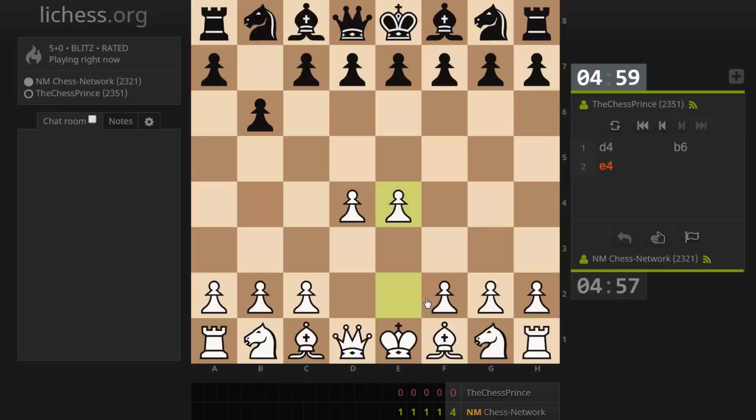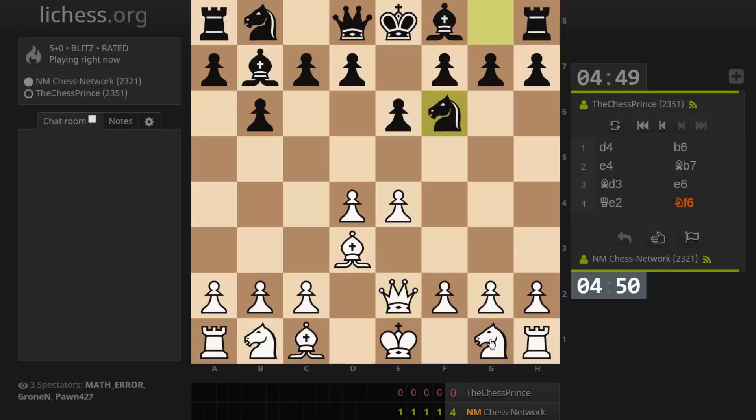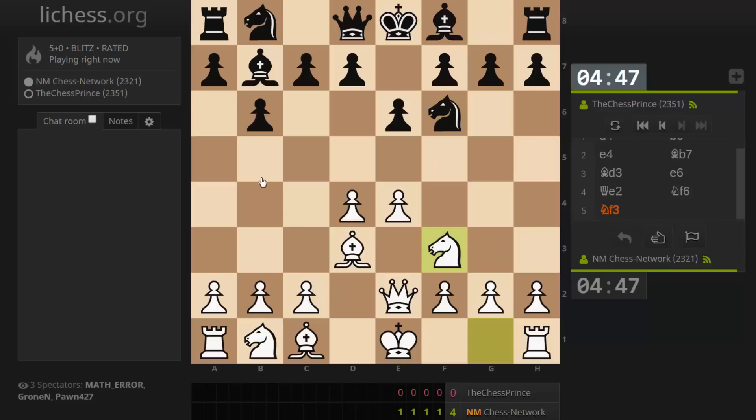That's pretty rare — b6. I like going for the setup in reply to it. A quick ideal center and then reinforce e4. Let's play queen e2. It's pretty quick, but I think it's fine to do that. And on c5 we'll go c3. Let's get knight f3 in.